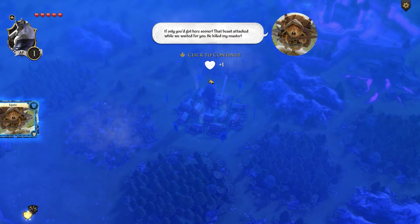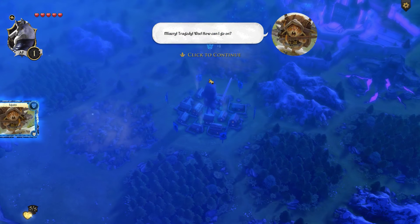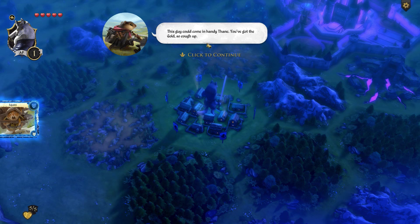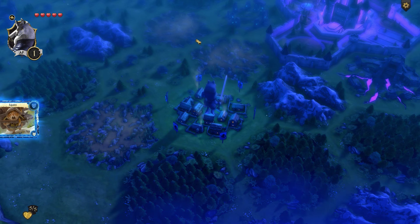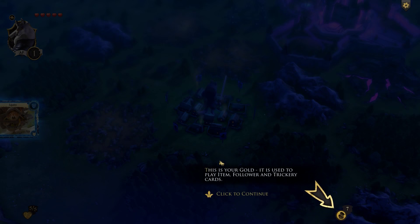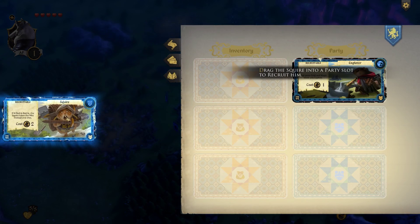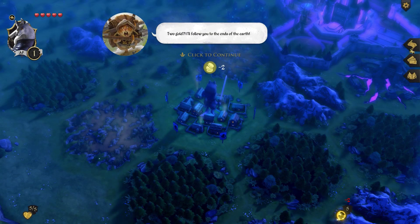The squire costs two gold to hire with no upkeep. If I die in battle, the squire dies instead — he takes the hits. We also have an explorer card: find more gold and magic when you explore. We don't have any more AP so we end the day.